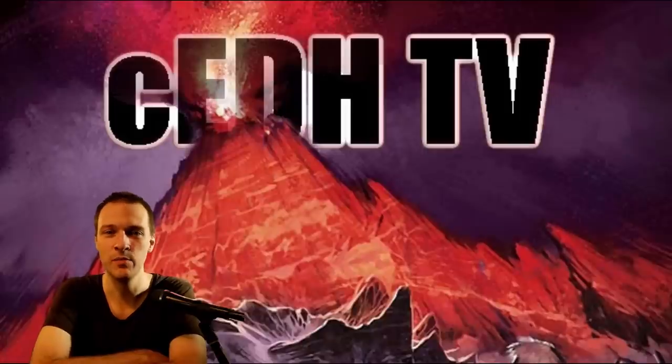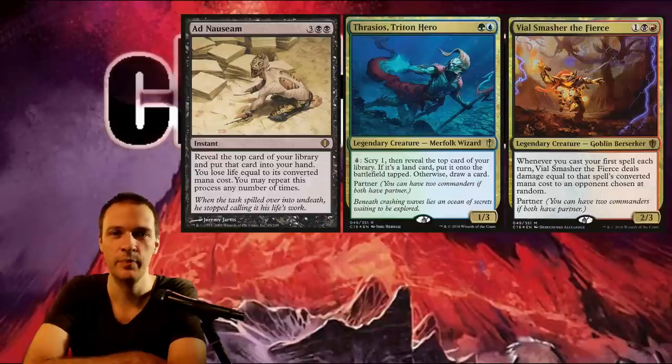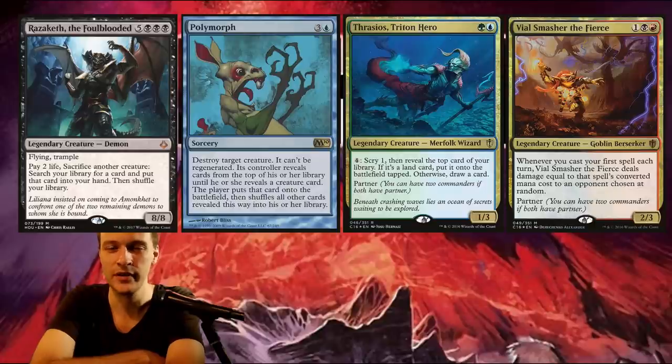Hi guys and welcome to a competitive commander gameplay video containing two matches. Today I'm piloting my Thrasius Vile Smasher Adenasium Valakut deck, which wins the game by resolving an Adenasium and drawing pretty much the entire deck. That contains a lot of lands, then putting some fast mana into play, mana bond, follow up with discarding my entire hand and putting all lands into play in a huge pile of mountains and Valakut triggers to kill all of my opponents.